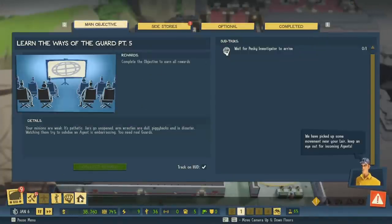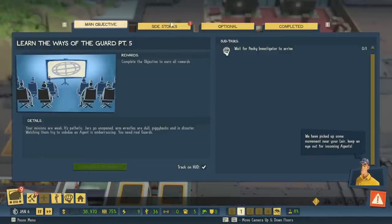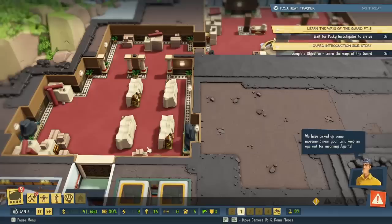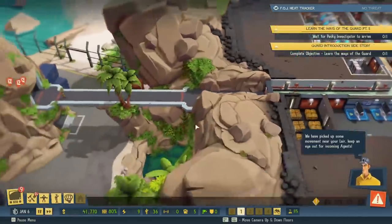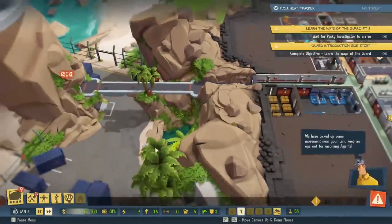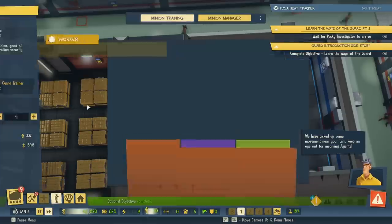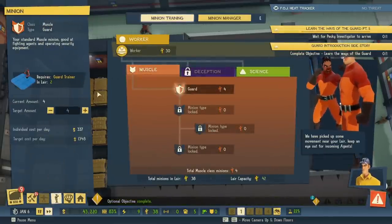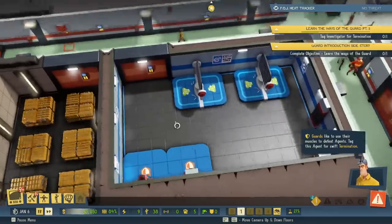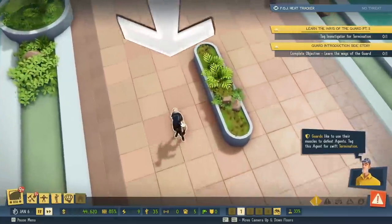Who is this? Collect your reward in the options panel. Money for money, baby. Where's this pesky investigator? Learn the way of the guard is almost complete — we should have some more guards soon. How many guards do we hire? Optional objective complete. Guards like to use their muscles to defeat agents. Tag this agent for swift termination. That's what we need to do.